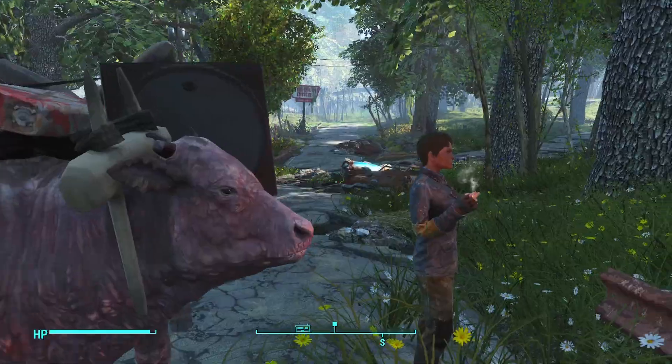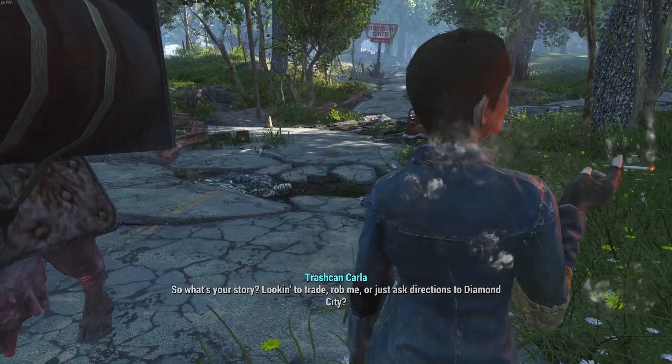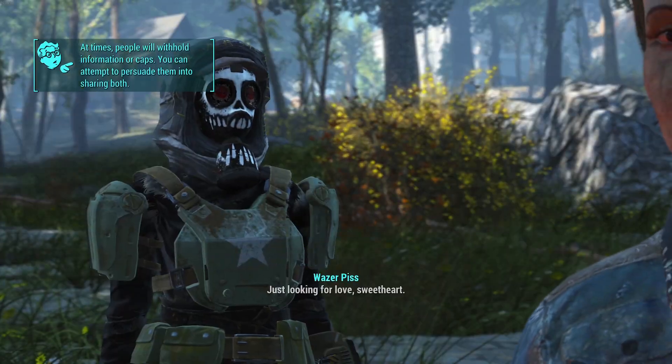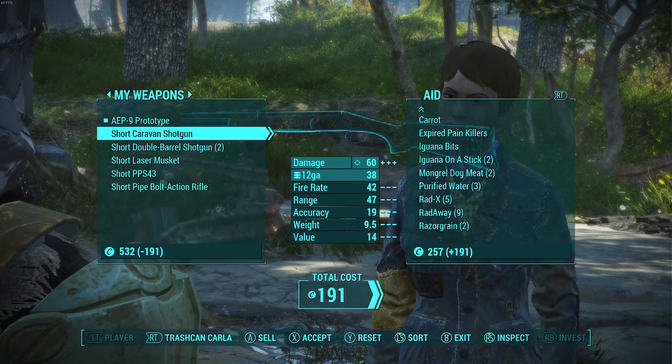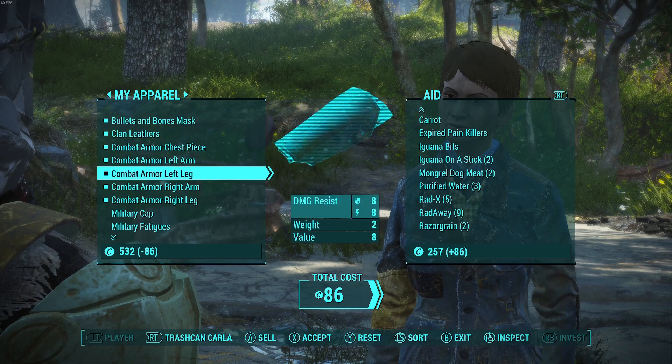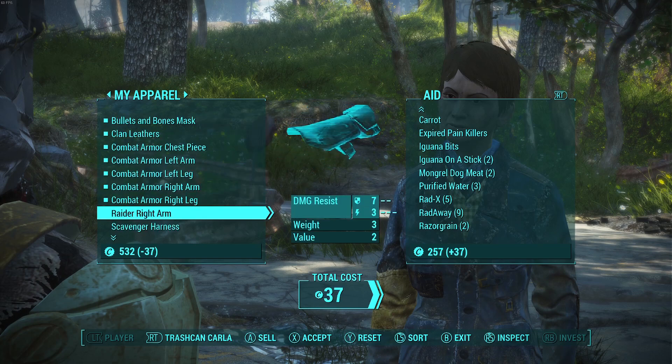I would solve my ammo problem later, but early on I needed everything I could get. So I took everything off the corpses, headed over to Trash Can Carla, and ended up picking up a little bit of ammo — which wasn't a whole lot, but would last me long enough to hopefully find some more.